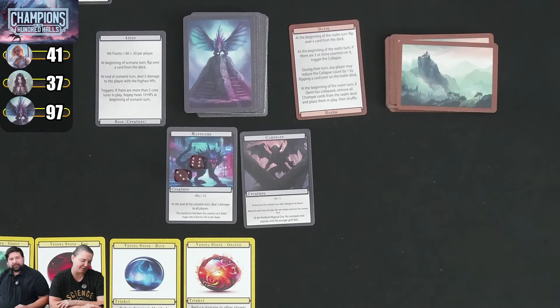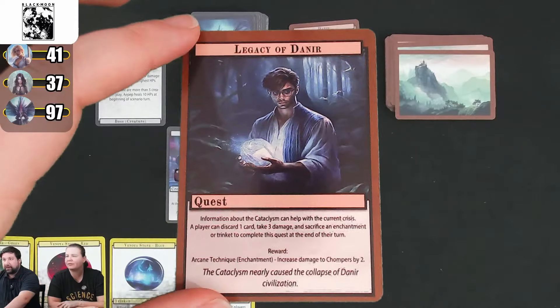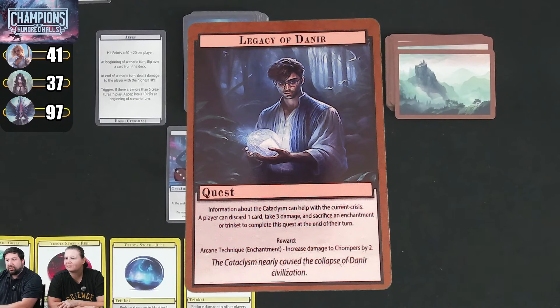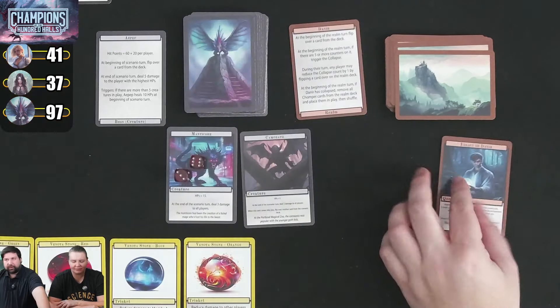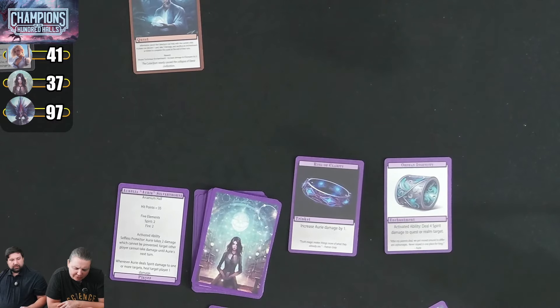The realm deck flips Legacy of Danier, a quest. A player can discard one card, take 3 damage, and sacrifice an enchantment or trinket to complete this quest at end of their turn. The reward is increased damage to chompers by 2. Since this quest does nothing bad to us passively, we're okay letting it sit while our hands are low.